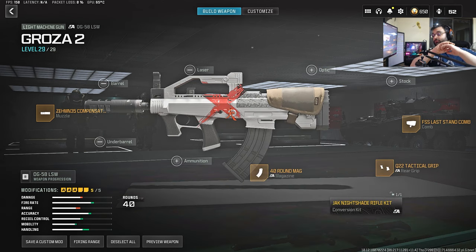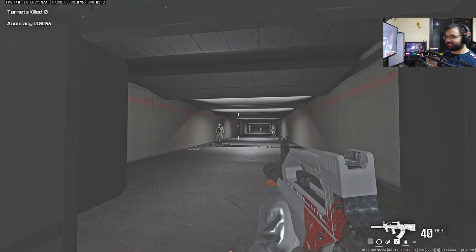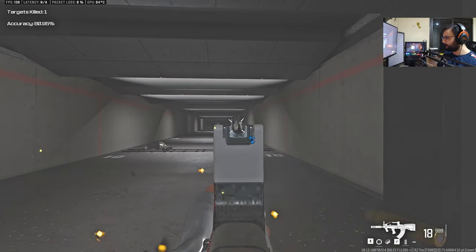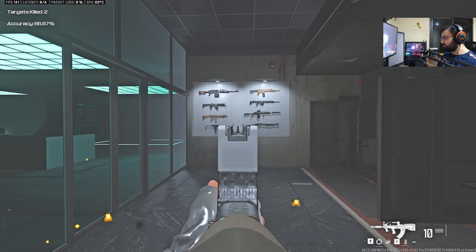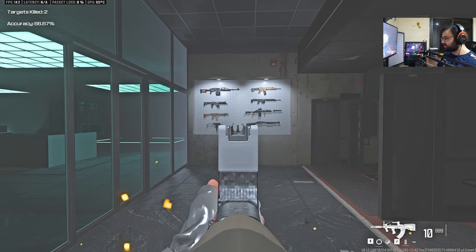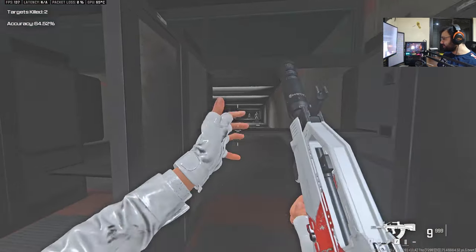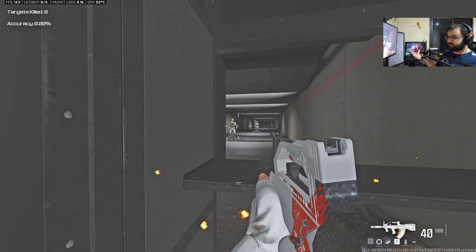The build that made me have to redo everything is the Groza, which is the DG-58 LSW LMG. With the conversion kit and these attachments, this weapon is just frying everybody. It was already great and was a sleeper build, but I don't know what they did to it this season. The only thing I would say is don't shoot where the iron sights are, because the bullets are a little bit under them. I don't know why — I need to fix that. It's not like that in the firing range, but when shooting it in Warzone, sometimes it feels inconsistent. I don't know if it's a bug or it's just me.